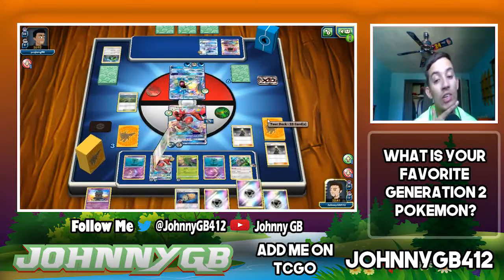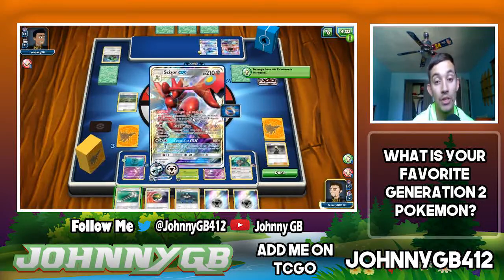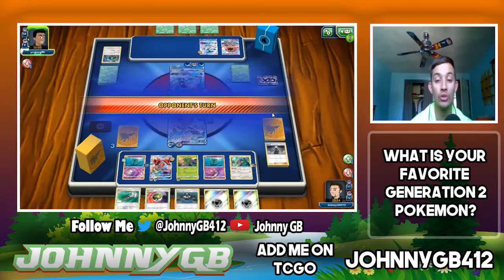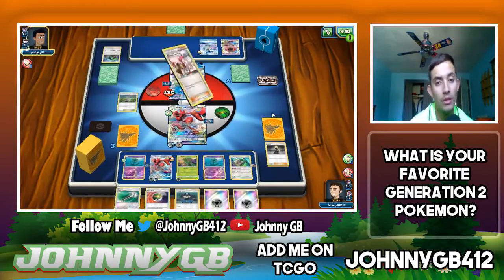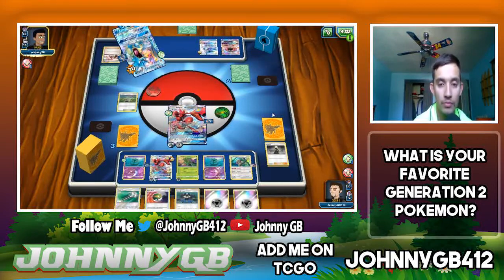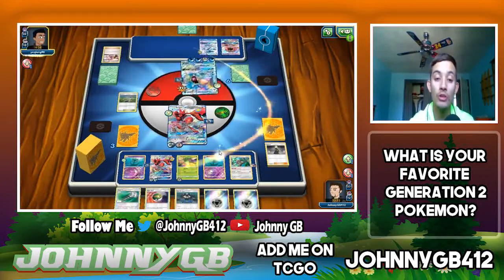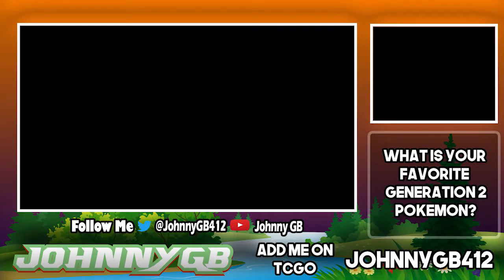We don't hit a Guzma but we can start getting a fresh hand. With Steel Wing we're doing 130 damage to the Gyarados — that's a two-hit KO. He can only deal 70 damage to me. He plays Pokemon Center Lady which heals 60. With Dread Storm GX, I'm losing two Double Colorless energies. We've already used Crosscut GX to get rid of his Scizor. We'll save the Double Colorless and just attach a regular Metal energy, then Field Blower to get rid of his Choice Band.